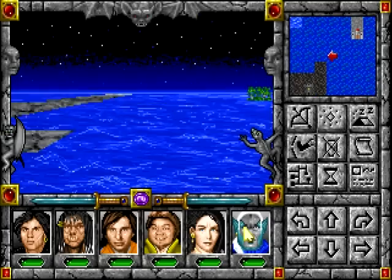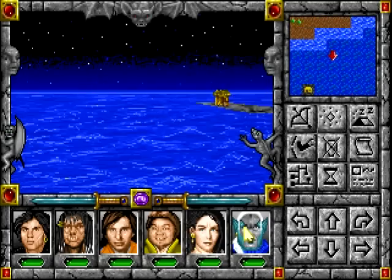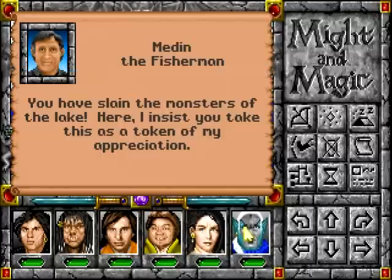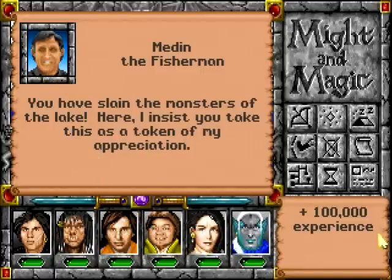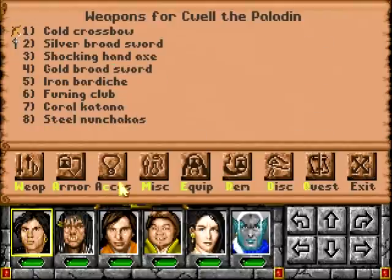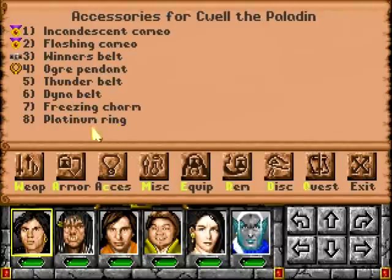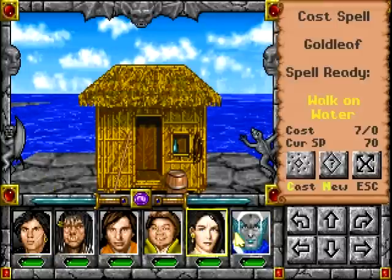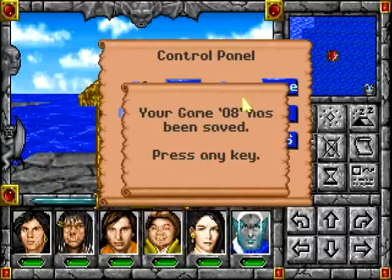Let's find this fella's hut — I think we took care of his river beasties. There he is. We timed that well. You've slain the monsters of the lake. Here, I insist you take this as a token of my appreciation. 100k XP and a ring. What is that a ring of? Platinum — which is to say it does more or less nothing. The best kind of ring. Save.